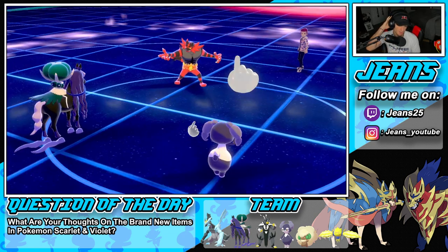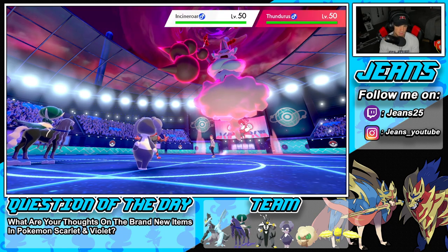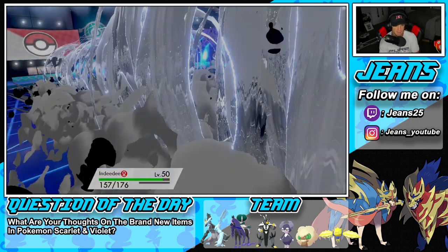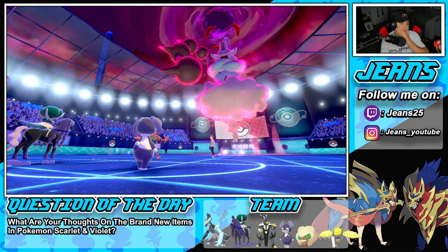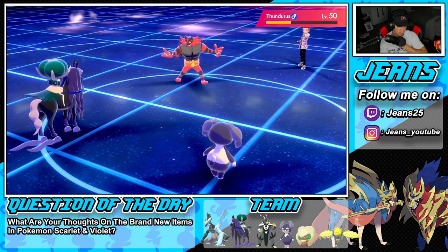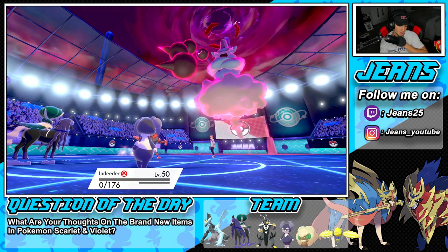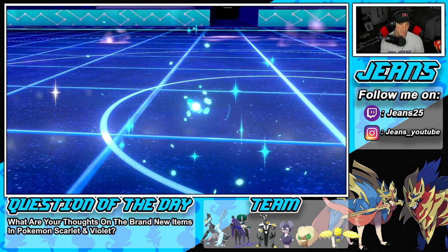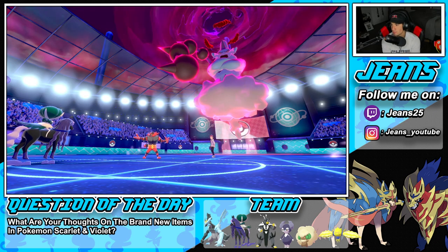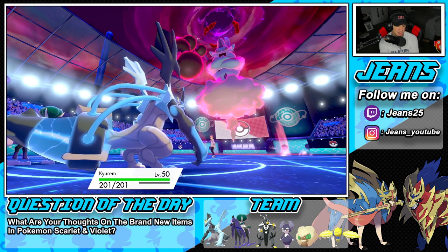We go for Follow Me and Incineroar likely goes for Throat Chop or Darkest Lariat — Expanding Force comes out hitting Tornadus for great damage. Max Airstream lands, we're able to soak it. Indeedy takes the Throat Chop — see you later Indeedy, you did a lot of work. Now my call is to bring in Calyrex-Ice and Dynamax, and save Urshifu for the back end.